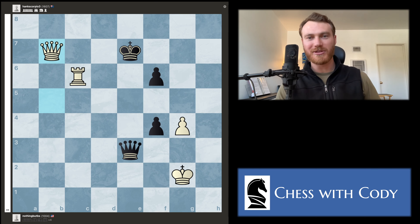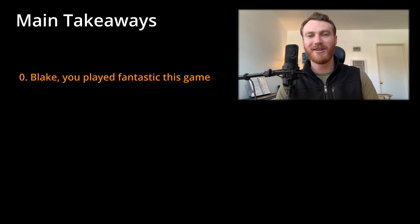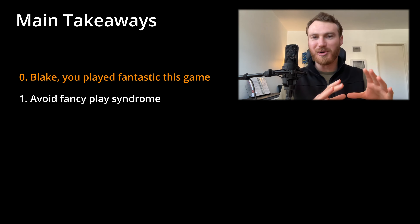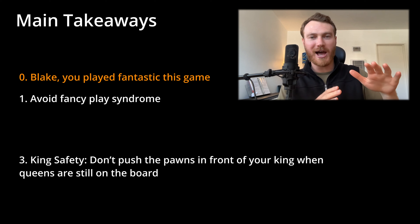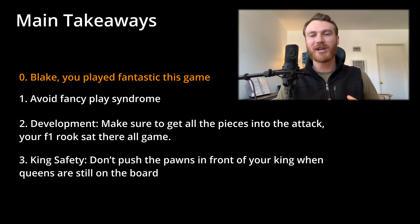If you guys think Blake did a good job this game, drop a like on the video. Final closing thoughts: Blake, you played absolutely fantastic — probably 200 ELO points higher than I've last seen you play. There were a couple of moments where you over-relied on tactics — a little bit of fancy play syndrome — but that's okay, you're starting to see these things. In the endgame, pushing those pawns in front of the king was a little problematic — keep an eye on that and try to find alternative moves. Make sure to get all the pieces in the game; that one rook sat on f1 for 40 moves. You mobilized all your other pieces really efficiently though. Feel free to send me another game, and if any of you watching have a game you'd like reviewed, send me an email. All right, my chess champions, that's it for today!